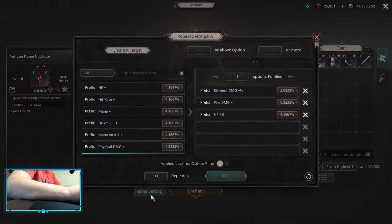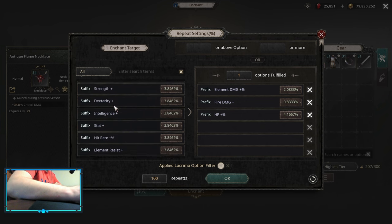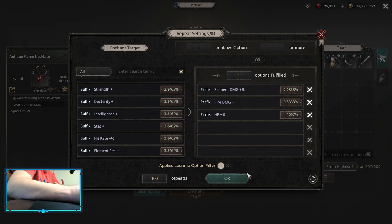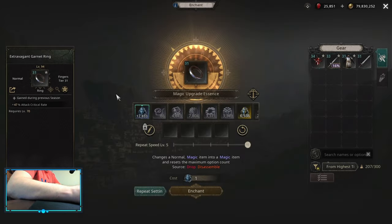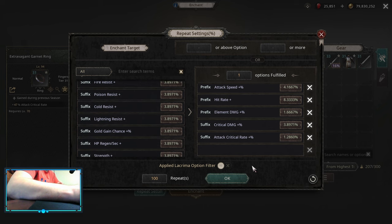For the Neck, you want a Critical Damage Implicit Neck. On this one you can pick up Elemental Damage Multiplier and Fire Damage Flat. After that, pick up whatever you need — HP Multiplier, HP Flat — and on the suffix part, look for whatever you need: Stats, Resistances, or Hit Rate if you lack a little bit. For the ring, look for Attack Critical Rate Implicit Rings. On the rings themselves, roll Attack Critical Rate, Critical Damage, Elemental Damage Multi, and Attack Speed Multiplier. Which priority you do this depends on your stats — probably going to be Critical Damage Multiplier first. You can do the default way: Critical Rate, Critical Damage, and then whatever you can get on other affixes — HP if you need HP, or Hit Rate if you want to be more offensive.